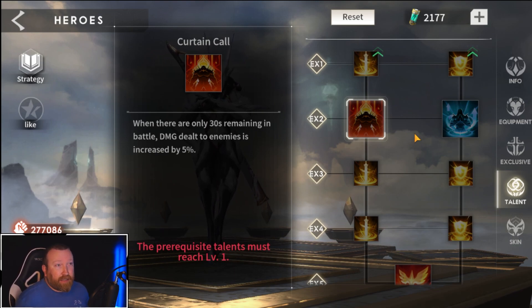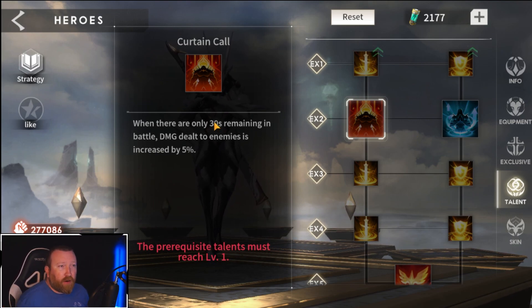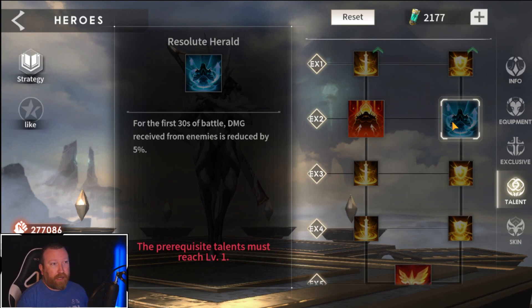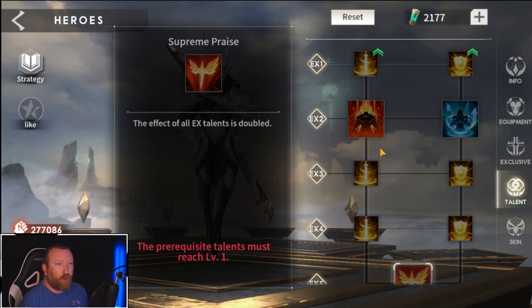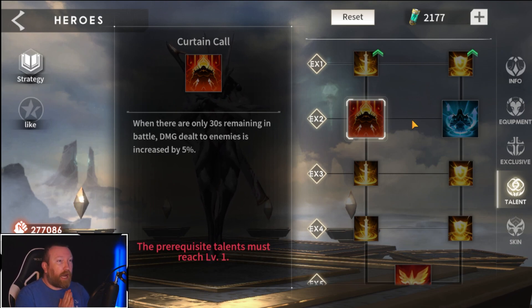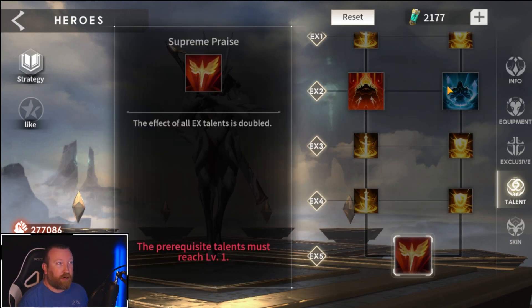Of course you can put these on normal heroes too — these are just normal elite heroes, not SSS, so you're not gated behind SSS heroes for this. When there are only 30 seconds remaining in the battle, damage dealt to enemies is increased by five percent. For the first 30 seconds, damage received from enemies is reduced by five percent. That's not absolutely huge in my opinion, because even when doubled that's only 10%. I'm so happy this was not like a 30% that then got multiplied to 60%.